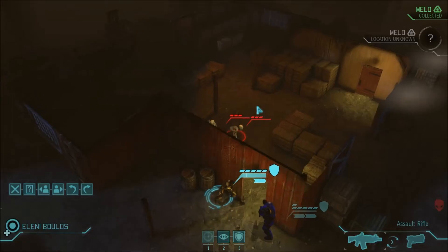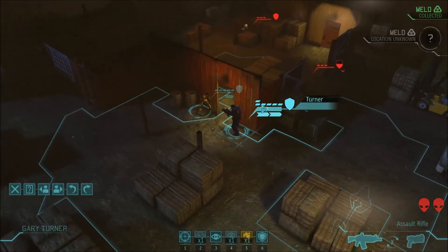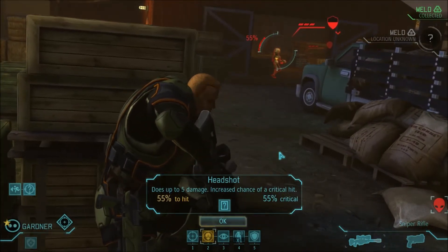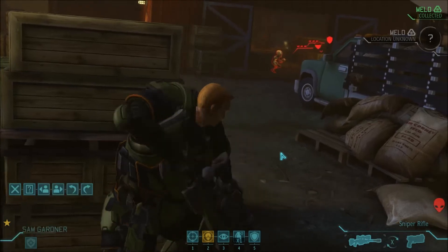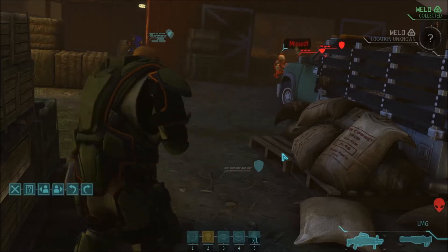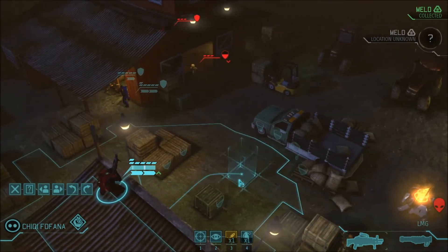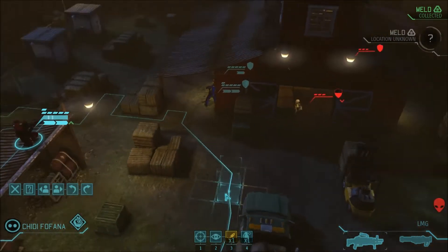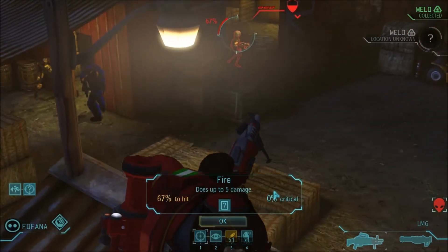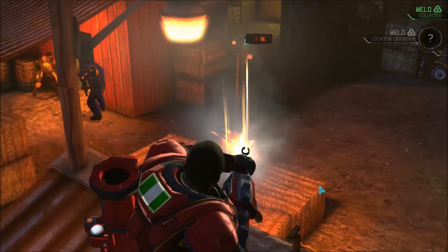Two sectoids — these will probably be the only ones left before the ship itself. First thing I want to check is if the sniper has a shot, and he does. Only 55%, but I'm going to go for the full headshot and hope for the best. I almost see a flank opportunity, but not quite — his shot from here is 67%. Let's give it a try. That'll work.